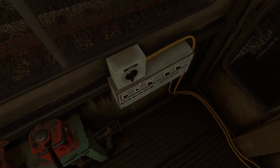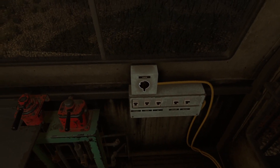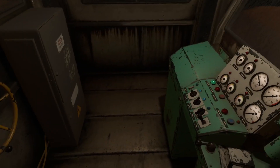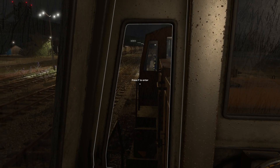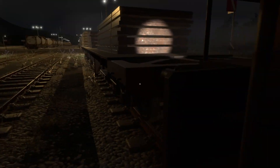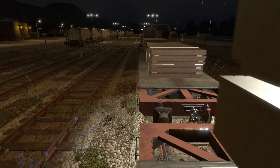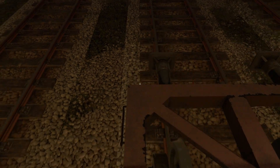Let's go ahead and start engine number two. Put it in reverse, brakes off, make it go just one notch. Engine number one will go forward with just one notch. Make sure we're not driving with any brakes still applied — we'll hear the screeching noises. Nope, good to go. We're on our way. Woohoo!